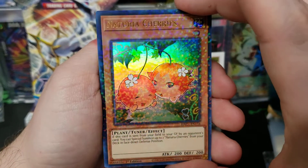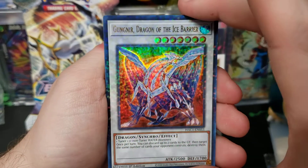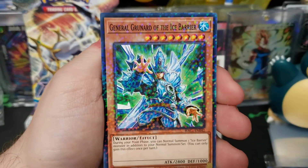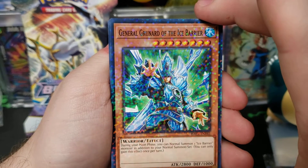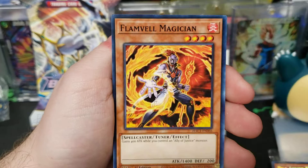Dragon of the Ice Barrier — nice. Some dragons. General Gnar of the Ice Barrier. Harpy Lady.